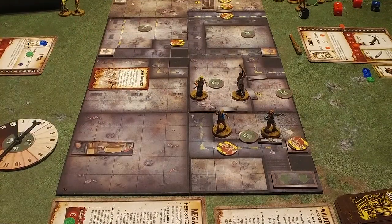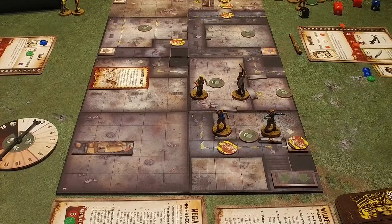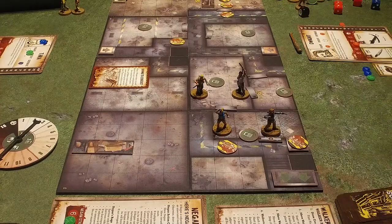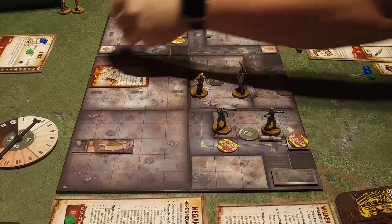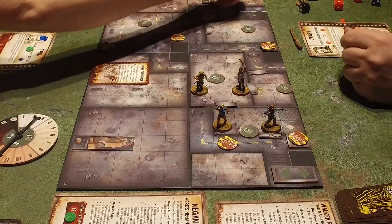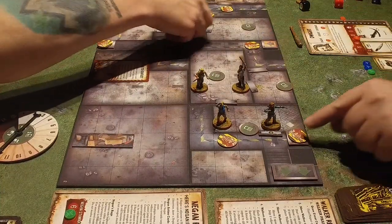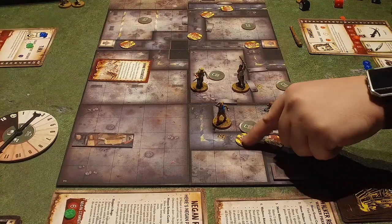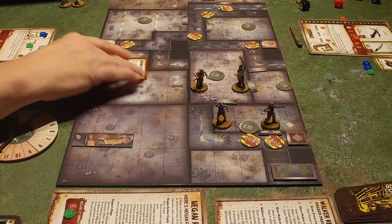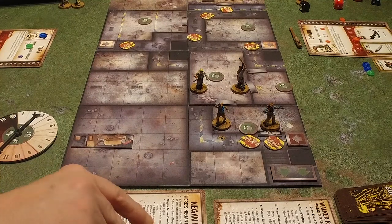Drawing the conflict. One walker token on each entry point up to and including the current threat level — so everything gets one. Then all walker tokens in play move. That will go one, one, and one. And then that'll go one, that'll go one, and that as well.